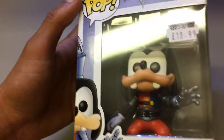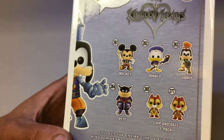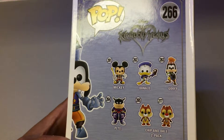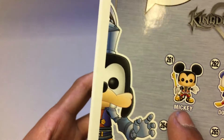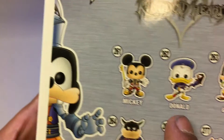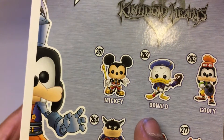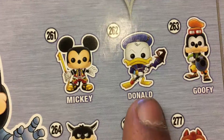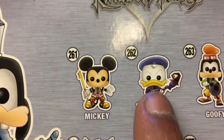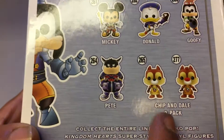I just liked how this looked — I thought this was probably one of the more different looking Mickey Disney figures I've seen. So: 261, you get Mickey with this massive key that he's using to fight with. 262, you get Donald Duck — I actually wanted to buy this one and might buy it for myself because I like the staff and there's really good detailing for the hat and the hair. 263 is Goofy, 264 is Pete, and then there's the Chip and Dale two-pack.